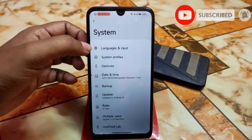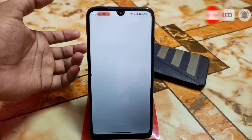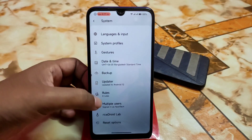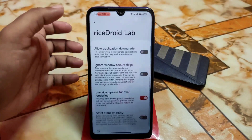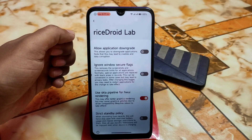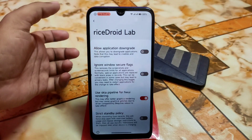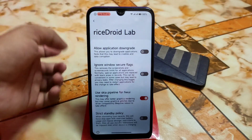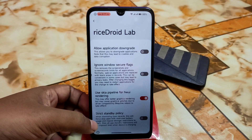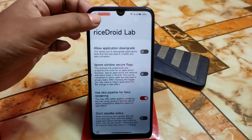Then we have the system, language and inputs, and system profiles like LineageOS. And we have gestures and backup, multiple users, Rise Drive Lab. And if you want to allow application downgrade, you guys can allow that application downgrade option. And strict standby policy — when dismissing from recents, this will force stop apps with restricted battery.